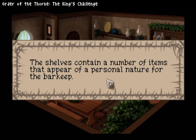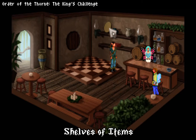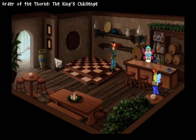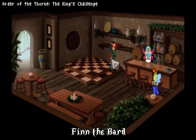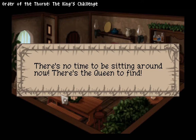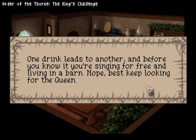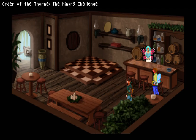What is this — like the bard's college in Skyrim? I get nothing for that. The shelves contain a number of items that appear of a personal nature for the barkeep. You don't touch the items on the shelves — they're not yours and none of them would be useful. There's no time to be sitting around now — there's the queen to find. One drink leads to another and before you know it you're singing for free and living in a barn.